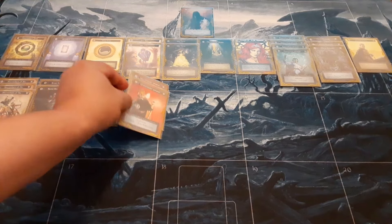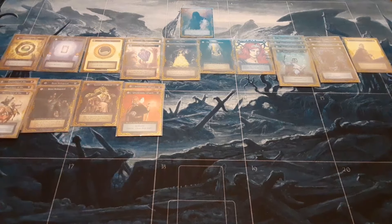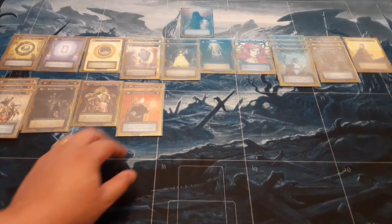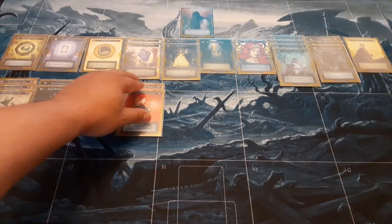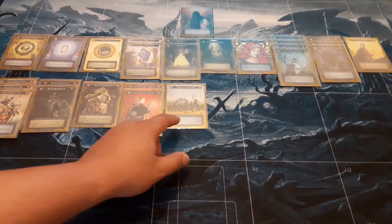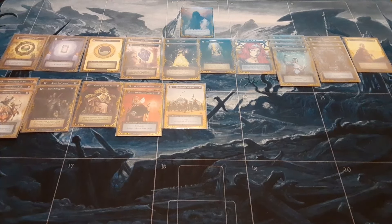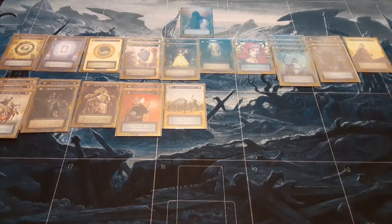Speaking of card advantage, we play two Grandmaster Wizard — self-explanatory: it comes into play, draws three cards, and has Spellcaster, which is great. For our sevens, I have one Highland Clansman — essentially in here with charge to dish out five damage, and with Mixed Terra you can get it out fairly quickly.